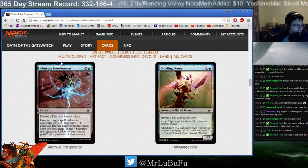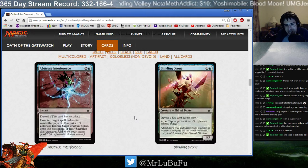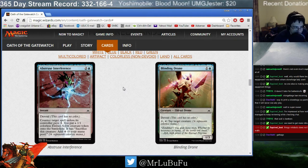Let's start with Obtruse Interference. It's Force Spike that puts a 1/1 counter. Sometimes you're just going to get blown out by this card — completely blown out — and you're going to be like, 'here's hoping they don't have Obtruse Interference,' and then they have it. I don't think this card is particularly good. I think it's really bad. Please don't play it in Limited. Play better cards.